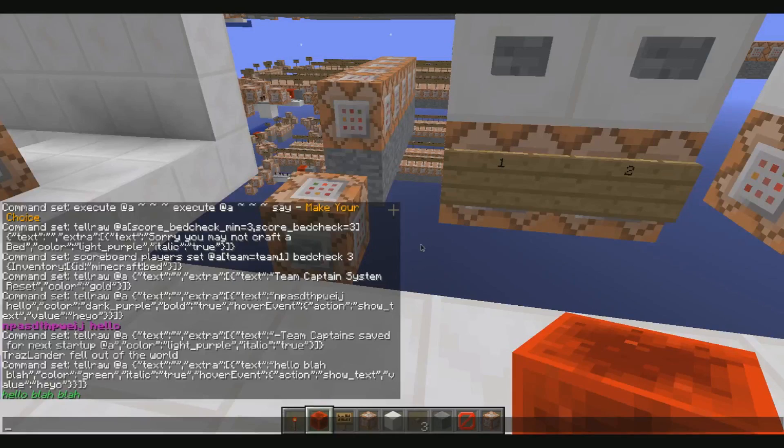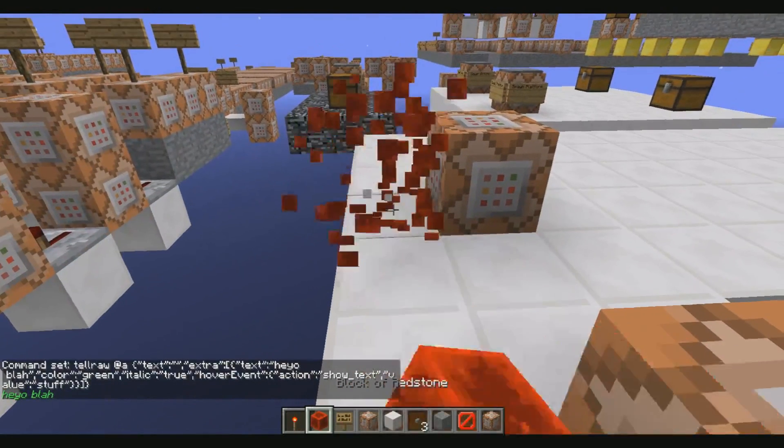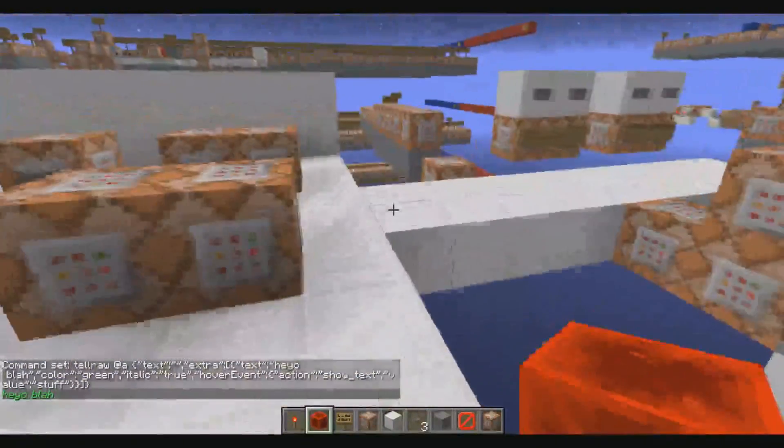Then go back to the game and throw down a command block, put it in. That's it — 'Hey, oh blah. Stuff.' That's the hover event showing up. Pretty cool, nice easy way to do it.